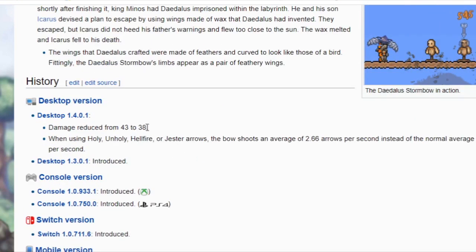The damage was reduced from 43 to 38, and when using holy arrows it shoots out only 2.6 arrows.